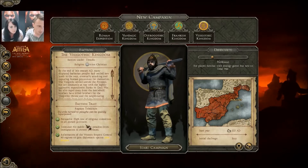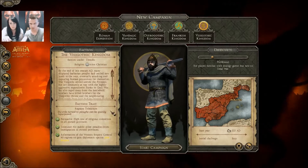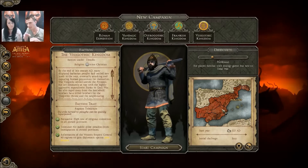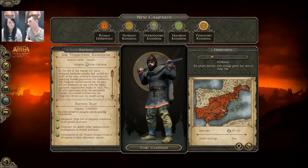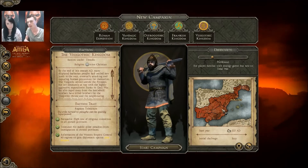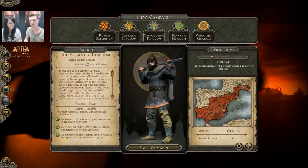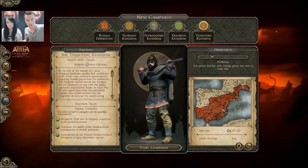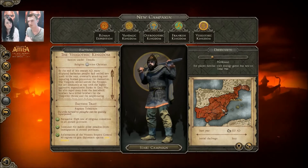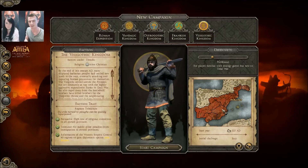Faction traits: first one is 'Persuasive' — high rate of religious conversions in all own provinces. The red part on the map is essentially your kingdom, the region to start with. Bear in mind the campaign is a different scale to the Grand Campaign — it's much more focused and more detailed. So you need more time to go through territory, and the same if you do your conquest. This is 12 turns per year, so you definitely need more time. Having this fast conversion rate is really good if you expand very quickly — you minimize the risk of civil wars or rebel armies taking your territories back.